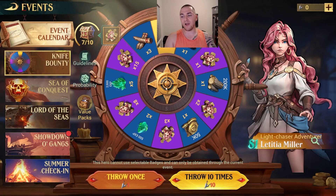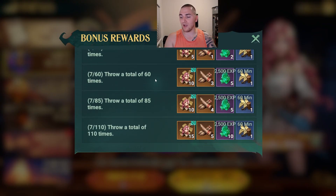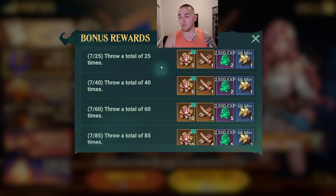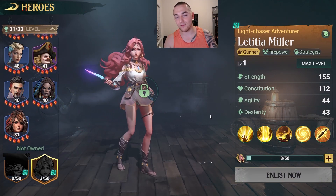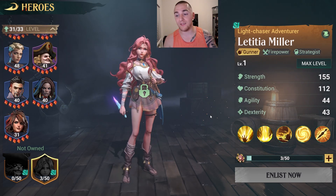Once you have the knives, you're going to throw them — this is a typical gambling spin-the-wheel type of deal. In addition, you will be getting free tokens after you throw a certain number of knives, so you're almost guaranteed to get her just by throwing the knives because you're going to get a bunch of bonus free tokens to recruit her in the end. So that is really how you are going to be getting Letitia Miller. Let's talk about her skills, then where she fits into the march, and then the combat reports.